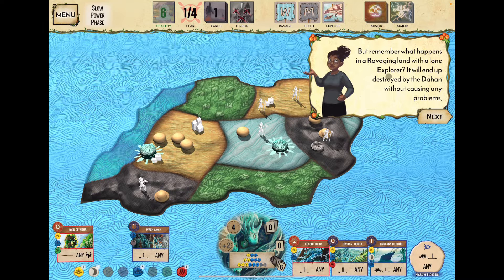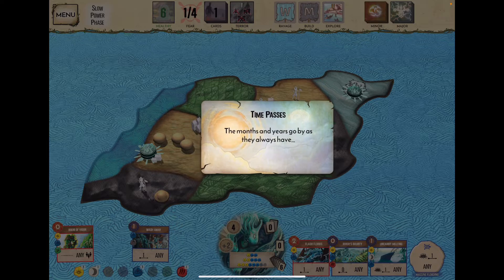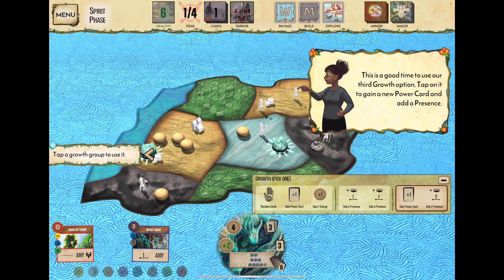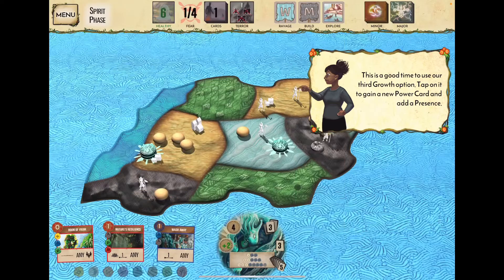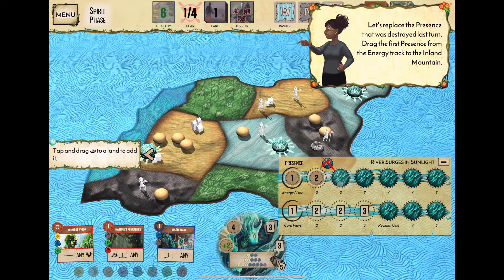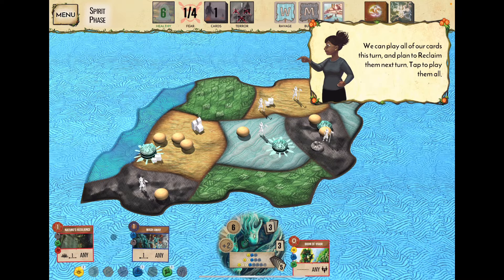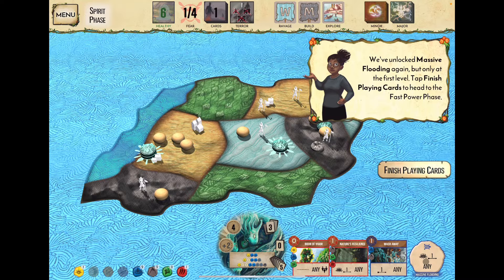The Dahan will finish off the remaining explorer, so we leave everyone there. We grow again — gaining a third card and adding presence at plus two energy on the inland mountain range. We can now play all three cards, earning Massive Flooding at the first layer again.